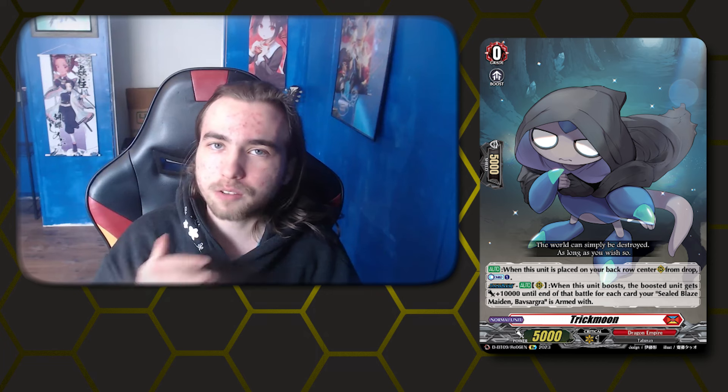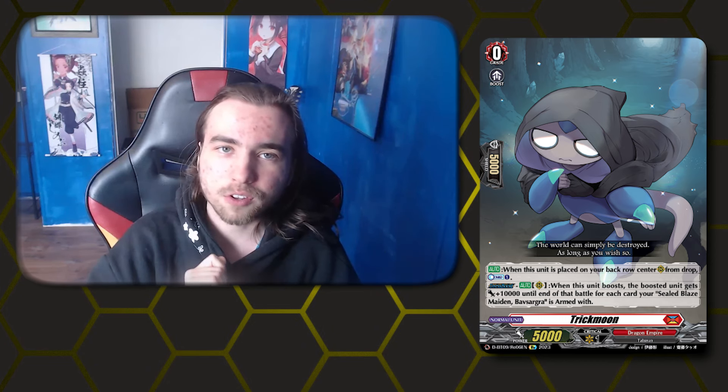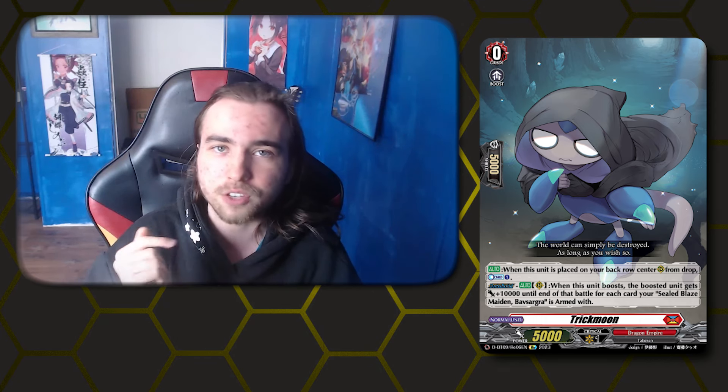First up for Dragon Empire is Boffsagra. The main expensive card in this deck is Trickmoon. Whenever you call Trickmoon from the drop zone to a back row center rear guard, you can countercharge one. And whenever Trickmoon boosts, it gives plus 10k power to the boosted unit for each arms card on your Vanguard, which leads us to our main grade 3, which is Boffsagra.